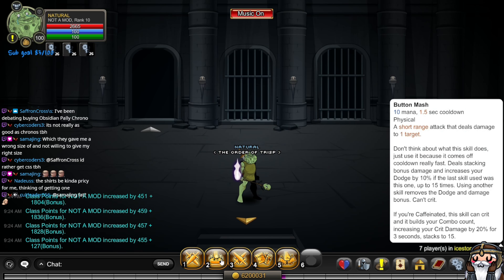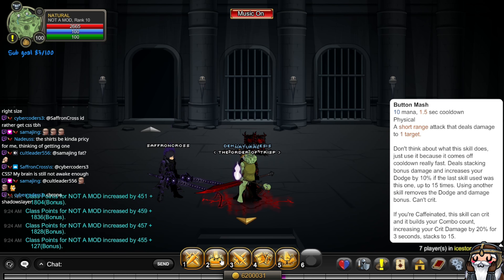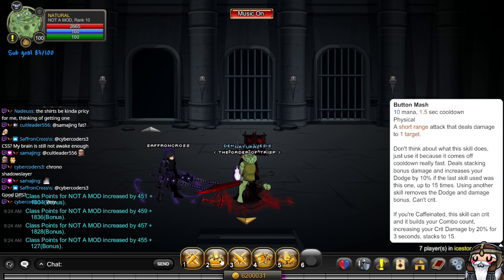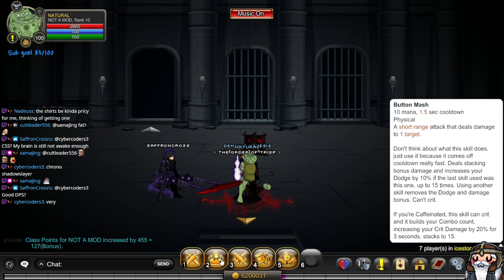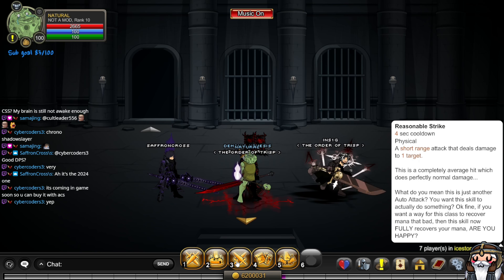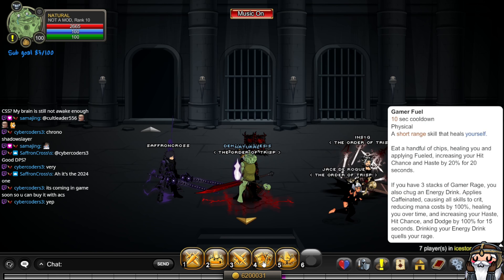Let's read what this skill does: 'A short range attack that deals damage to one target — don't think about what this skill does, just use it because it comes off cooldown really fast. Deals stacking bonus damage and increases your dodge by 10% if the last skill used was this one, up to 15 times. Using another skill removes the dodge and damage bonus. Can't crit. If you're caffeinated, the skill can crit and it builds your combo count, increasing your crit damage by 20 for three seconds, stacking to 15.' This is described as a 'completely average hit which does perfectly normal damage' — basically just another auto attack.